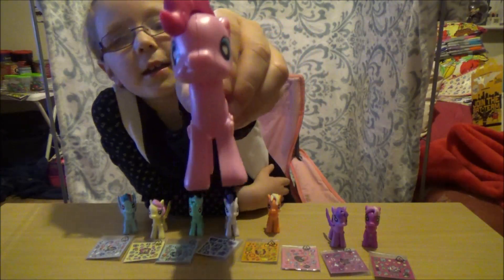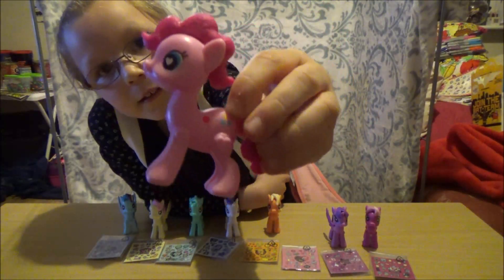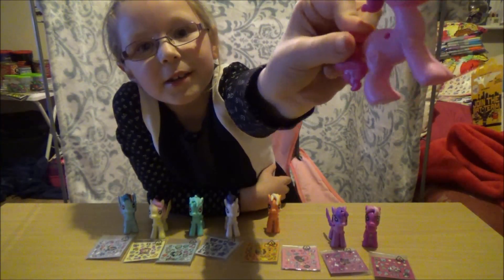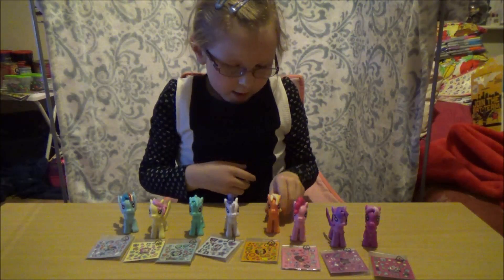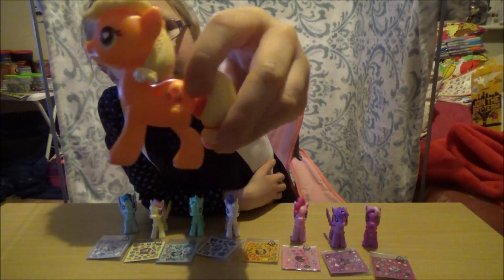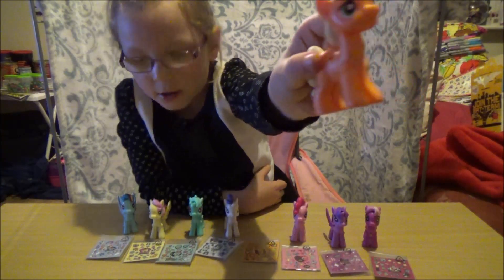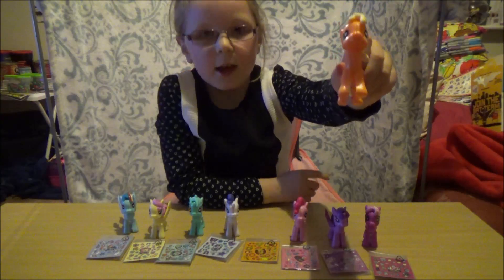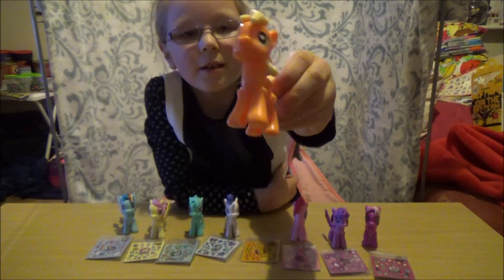This is Pinkie Pie's — there's her cutie mark, she's got balloons. This is Applejack — she's got apples, there's her cutie mark. They've all got these holes so Rainbow Dash, Fluttershy, and Twilight have wings, so you can have wings as well when you mix them.